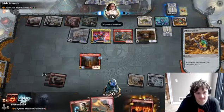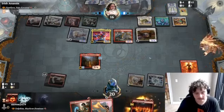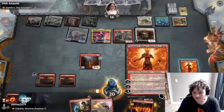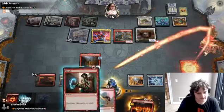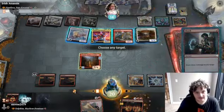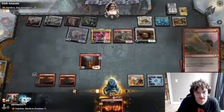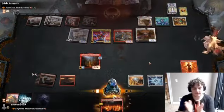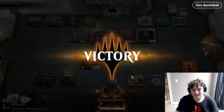We can Lava Axe and then Shock — I think we just win. He didn't even attack! We will go ahead and play red red, Shock to the face, which will allow me to copy it, Shock him again, and then we win because we can do this — the deal is 10. Let's go! Easy win, easy dubs versus the dinosaur player.